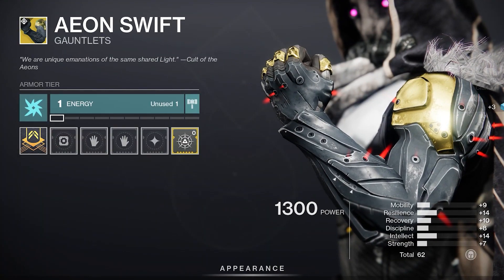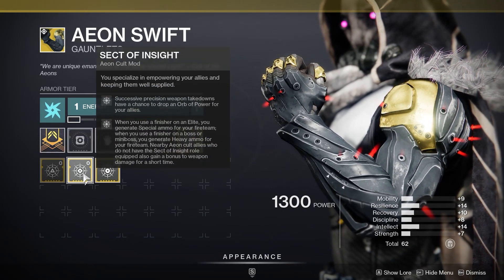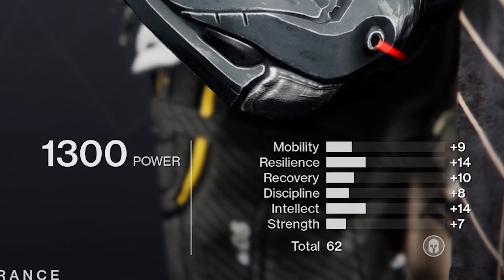Hunter armor: Aeon. Newly buffed — Aeon is now actually high-tier PvE armor. You can pick between multiple buffs depending on what you want to bring to the table. Armor roll: 62 with good intellect. IMO? Pick it up.